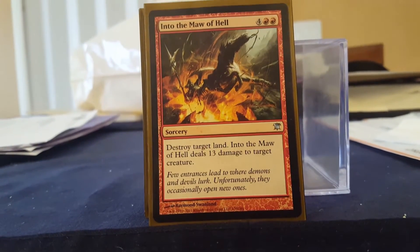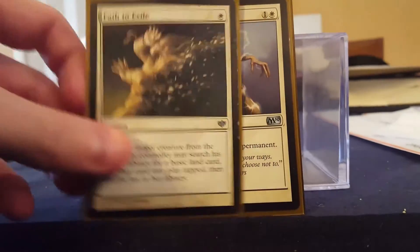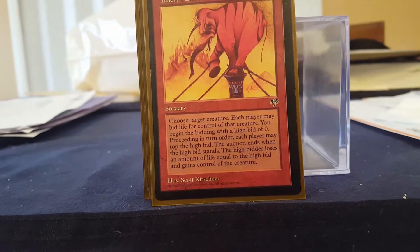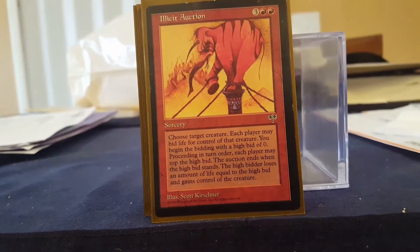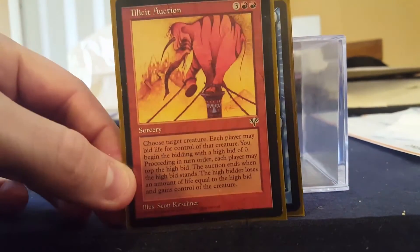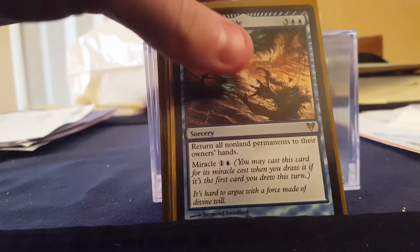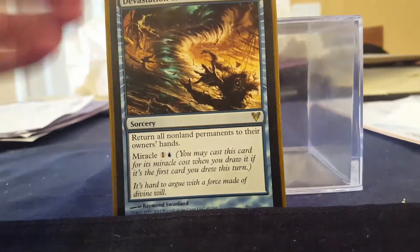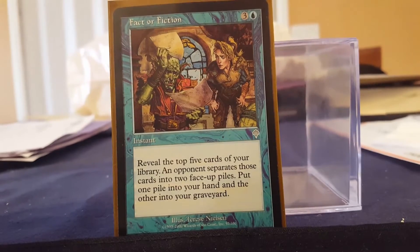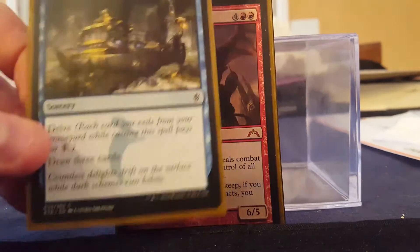Into the Maw of Hell is creature removal and land destruction in one. Some of the other instants and sorceries are creature removal: Path to Exile, Celestial Purge for another exile. Illicit Auction is one of my favorite cards — I can target a pesky creature and we just start bidding for it with life, and whoever wins gains control of it. Fun little card for any EDH deck running red. Devastation Tide allows me to return all non-land permanents to their owners' hands — I can miracle it for two. Fact or Fiction has Therese Nielsen art and creates a little chaos when they have to make a decision. Treasure Cruise draws three cards and I can delve away some lands or something else.